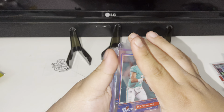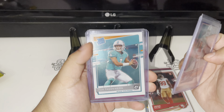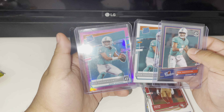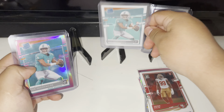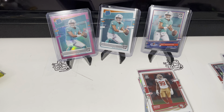And for sure the hits of the box — in that order: the rookies, Tua Tagovailoa base, Tua Tagovailoa, and then the pink Tua provided by my boy Louis V. Appreciate you buddy for the pack. Thank you guys for tuning in — catch you guys on the next video!